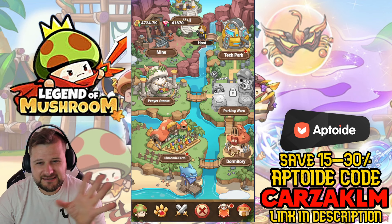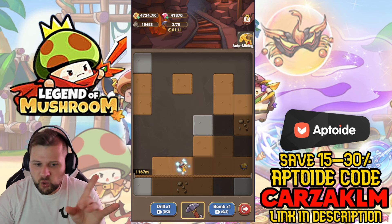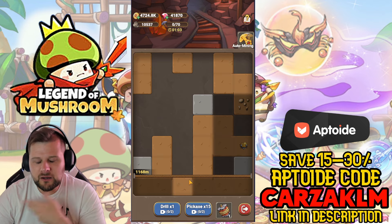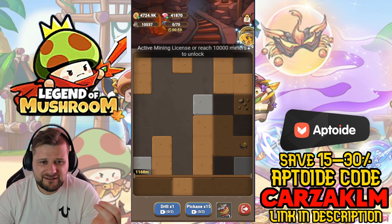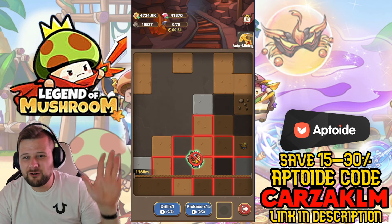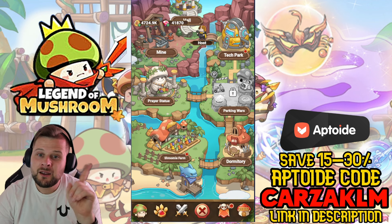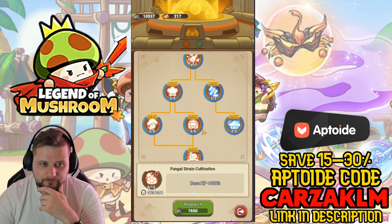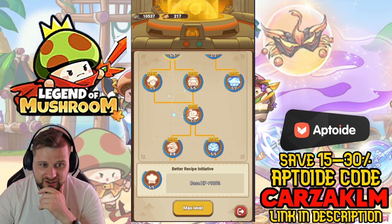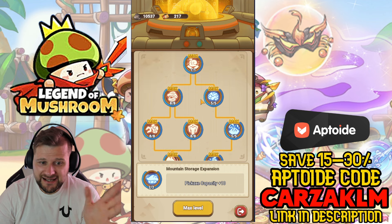Mining is a very important part of the game. You mine ore, and sometimes you'll find a bomb — pick up the bomb, it has a very large radius and saves a ton of pickaxes. You get silver and yellow crystals; yellow crystals are worth a lot more. Use the bomb when there are lots of things clustered in a space. The ore goes into the Tech Park where you upgrade your stats massively — attack speed, base health, base attack, base defense, and more.